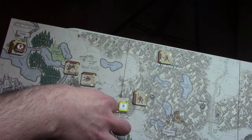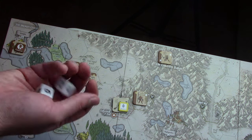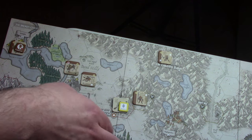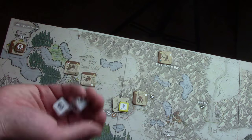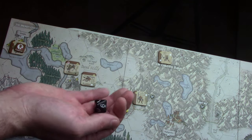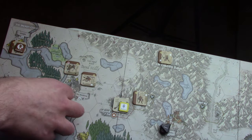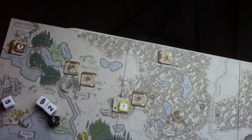Then we'll take these Warriors. Since I already kind of committed to attacking them, we'll just follow through. The Warriors get one hit, and then the Hill Giant got one hit — we'll roll two black dice. No. Nothing happens there. We're probably just going to cut our losses.